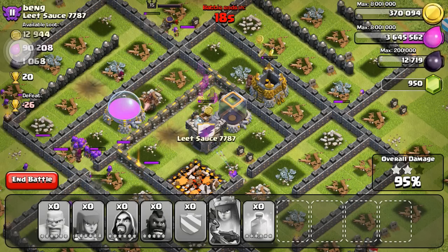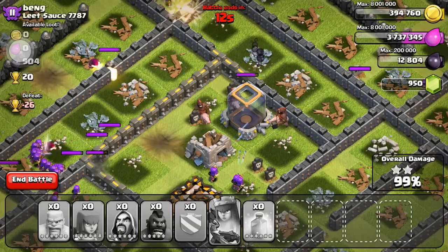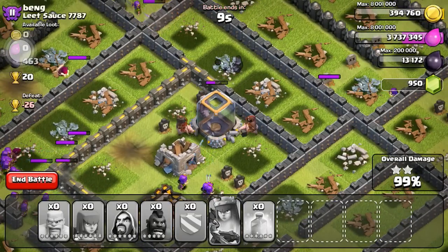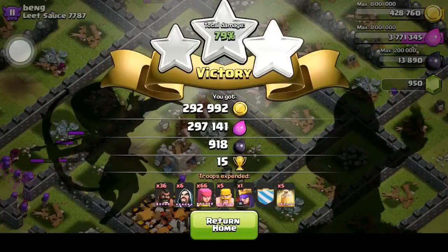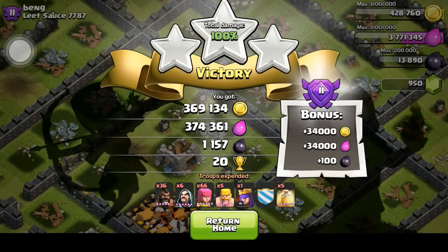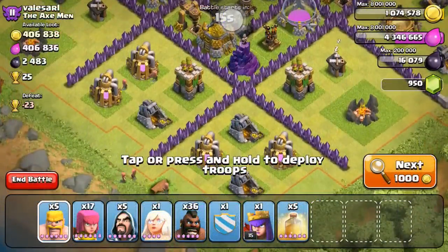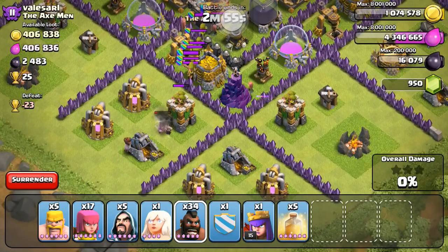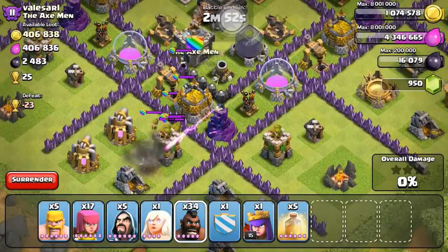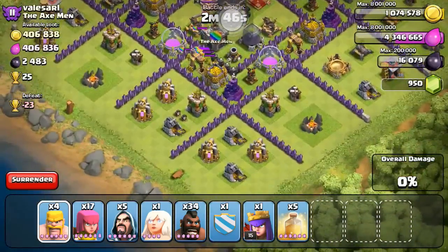Somehow we're actually managing to three-star this guy. It really came down to the wire — he had his Giant Bombs placed in really good spots. I think you actually get an extra Giant Bomb at Town Hall 10, so that's gonna be a huge help for his base design. But nonetheless, we are going to get a whopping 800k loot on this one. About 740k before the loot bonus, so a little bit over 800k after it, and a good bit of Dark Elixir as well.